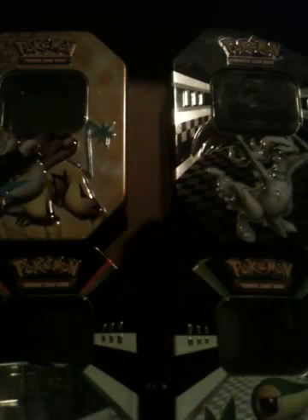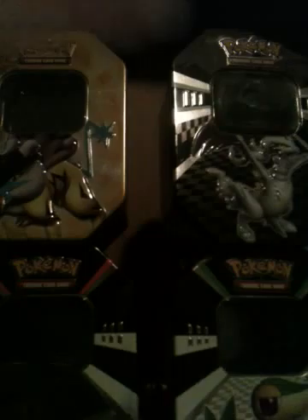And here's the Black and White. First we got Tepig, Binapee, Energy Switch, Zora, Oshawott, Simpour, Scrafty, Watchdog, Whirlipede, Muna, Hand.